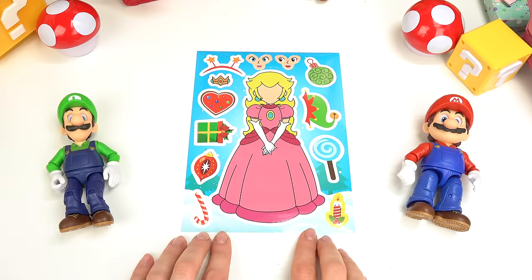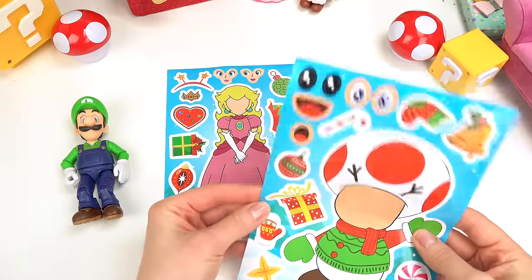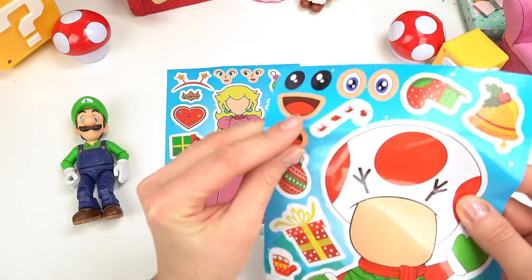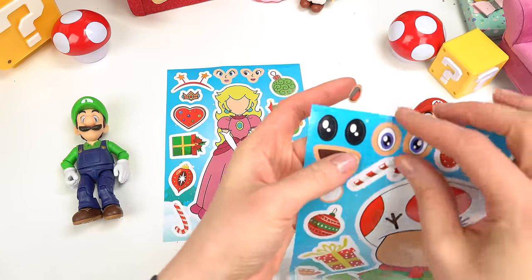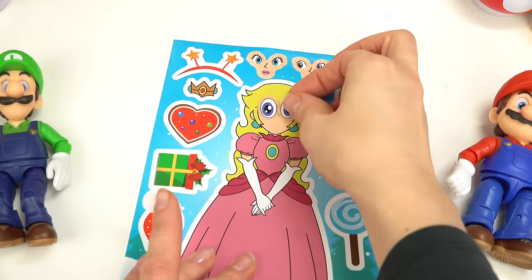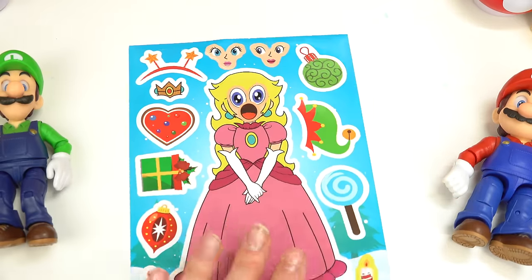Since Princess Peach is hosting, let's do her first. Let's pick a face for her — I'm going to bring in Toad's face. We're going to mix these up a little bit. I'm going to do this mouth for her and we're going to do big circle blue eyes. Whoa, oh my goodness, she's gonna look so funny!